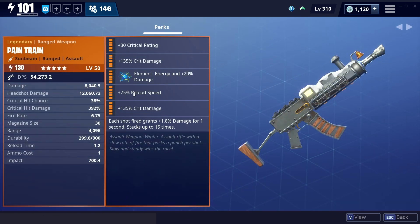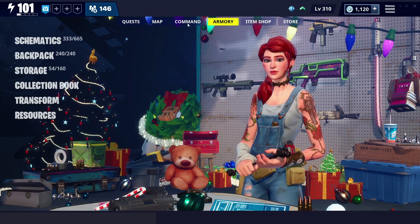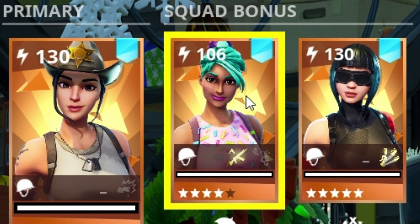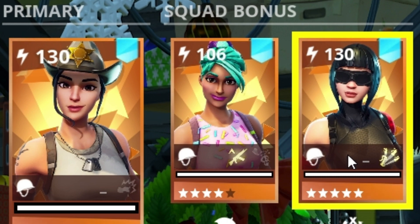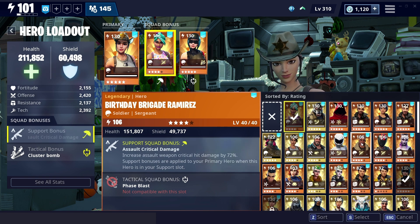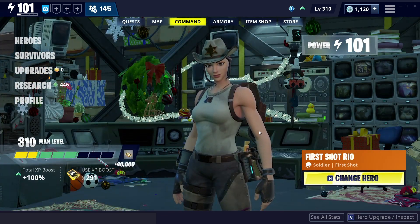We're going to try both of these out. First, we're going to go with the crit build — crit rating and double crit damage. I am going to go with these heroes: we've got First Shot Rail, and I'm going to run Birthday Brigade Ramirez just to get those crits up a little bit more — 72% more crit damage — and then I've got Double Urgent Evelyn as well. When we run the damage build, I'll swap Birthday Brigade Ramirez out for the Master Grenadier. So let's jump in game and check out the Pain Train.